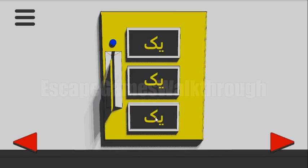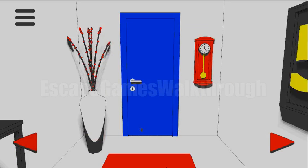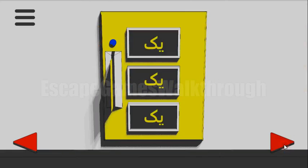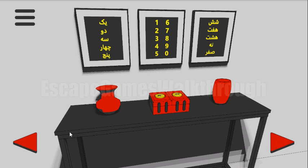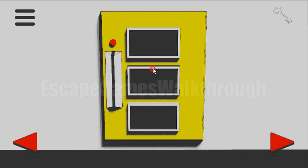We need to enter the code. The code corresponds to Arabic words that map to digits. The hint can be found on the floor — it's 8, 3, 5. Let's enter them: 8 is like that, then 3, then 5. We've got the key to open the door and go to the second room.